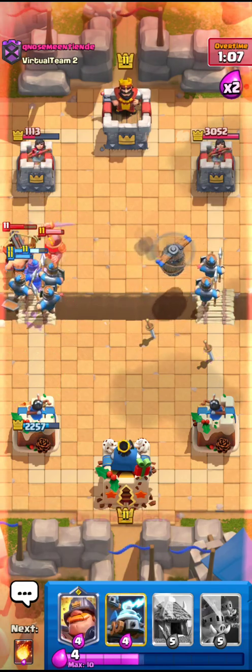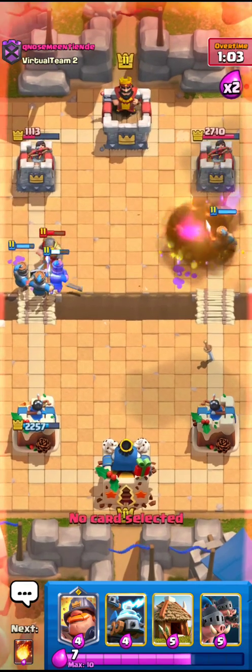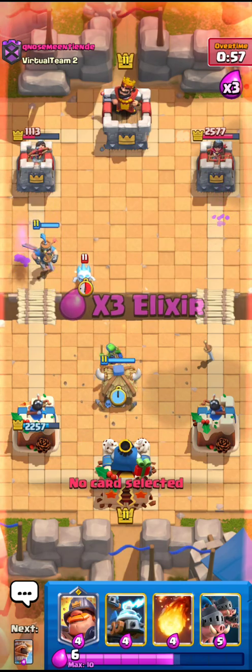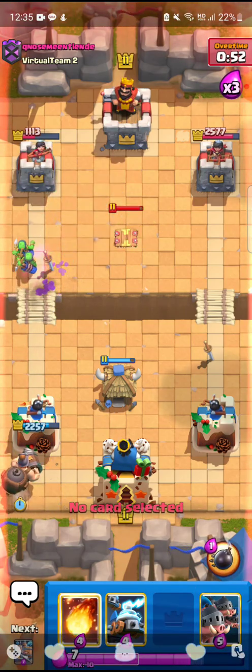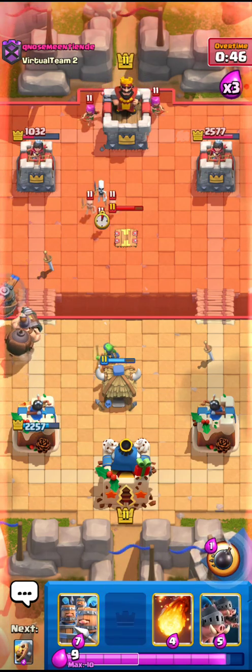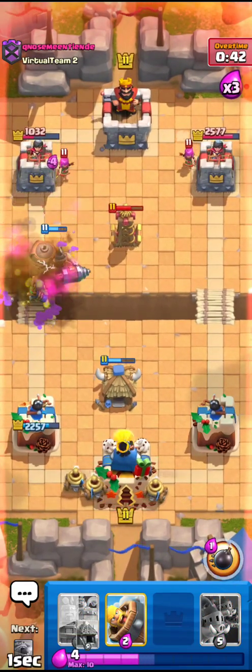He has to spend more elixir to try to defend. He's going for the fireball on the Flying Machine — not bad. I'll go for the Goblin Hut down here since I know I have the elixir advantage. I'll go for the Mighty Miner and I can just fireball that, so it's still fine. I'll go for the Flying Machine right here and I have to wait for this moment. I'll go for the Zappies — nice Zappy.